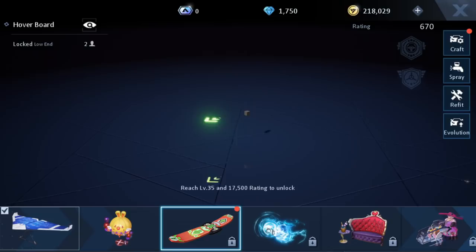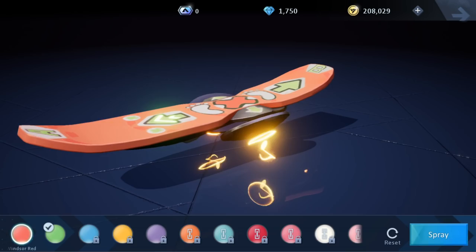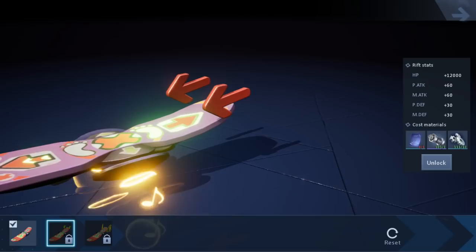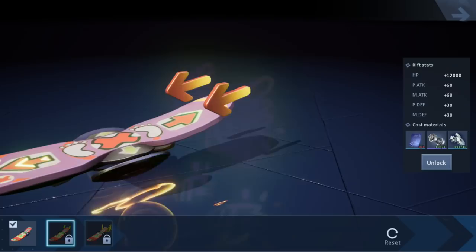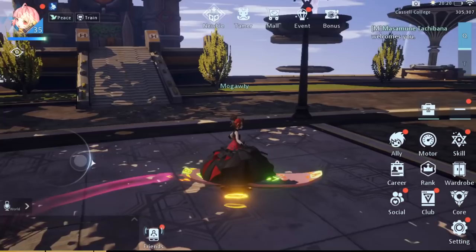They have this motor section, which is pretty damn cool. Let's craft it — we got the hoverboard! That looks sick. We can also customize how it looks — we can spray paint it. We can even change the pattern and unlock different colors. That red looks alright, but actually pure red is a little boring. Let's go purple! Let's ride it. We can eventually refit it as well. There are some floating arrows there — wow, that's bright — but unfortunately we need a basic exotic refit page to unlock that, and we can also evolve it at level 55. Look at us go!